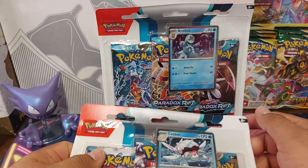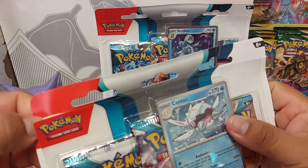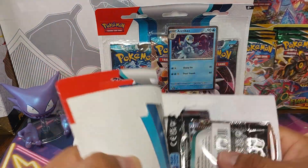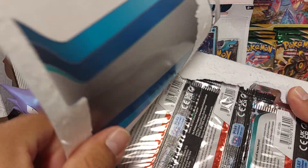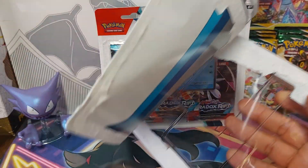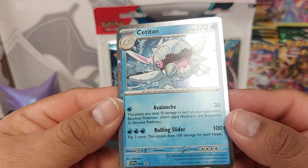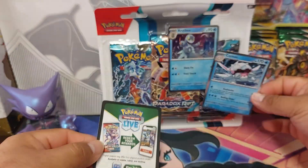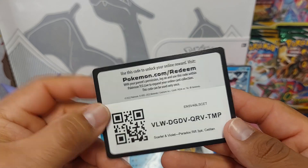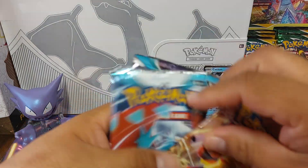We got both of the three pack blisters for Paradox Rift, let's go ahead and rip into these. Let's check out the promo — let's put that to the side, there's a code card. Check out the artwork.